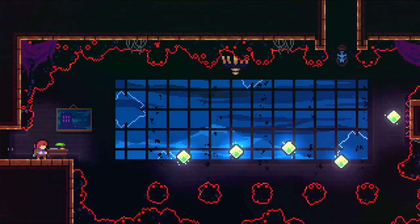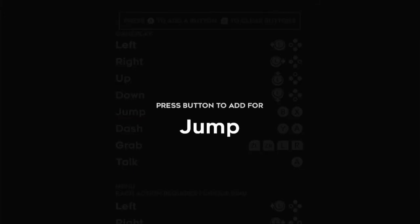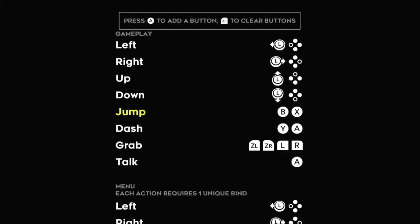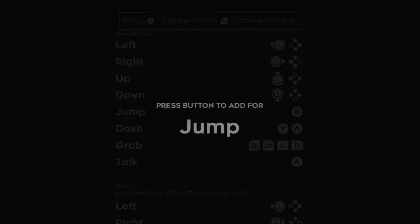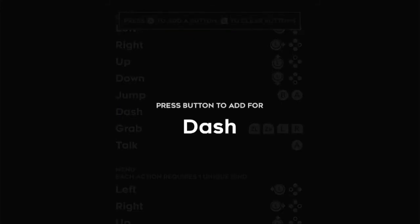Hey everybody, it's Bluetote and welcome back to Celeste. I found it a bit difficult to record and commentate at the same time, so I'm now doing this post commentary. Everything's been edited down so it's going to be a lot faster. Also, I changed the controls to make jump and dash different. The editing is going to be different as it goes through, basically just because of the way my brain works apparently.